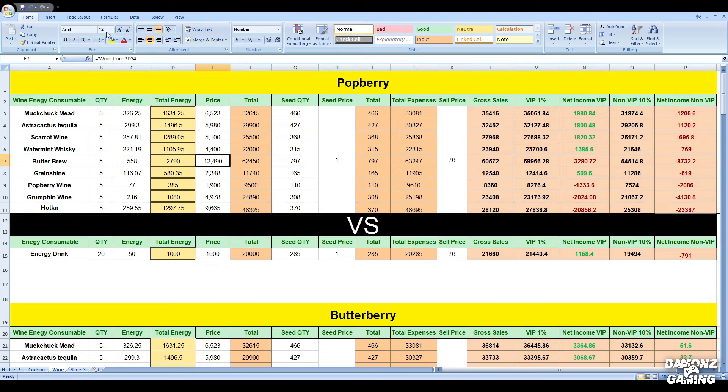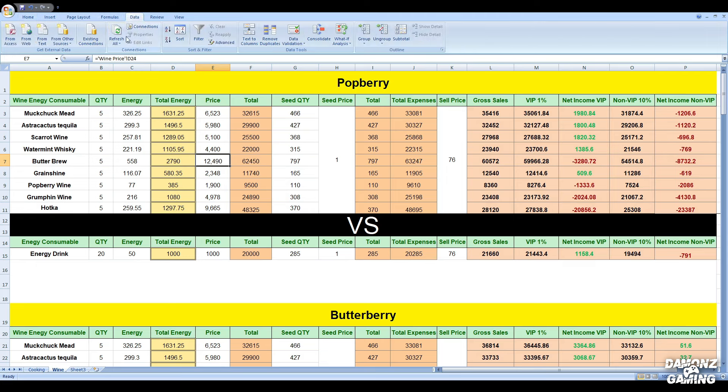With the latest update, you can now automatically refresh the price of wine without wasting time on manual edits. Simply navigate to the Data tab in Excel and hit Refresh. Voila! The wine price updates automatically. Please note that the refresh rate for wine changes is around 3-5 minutes due to data transition from the web to your Excel sheet.